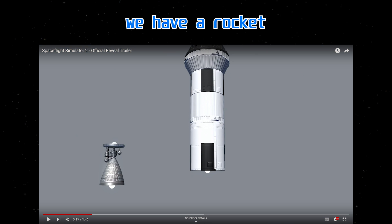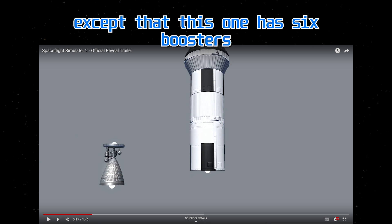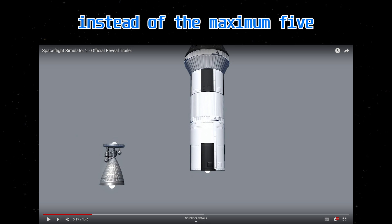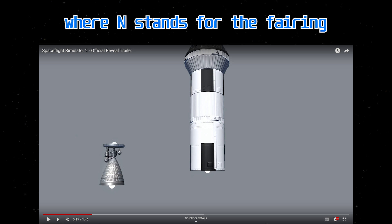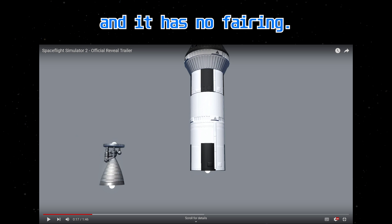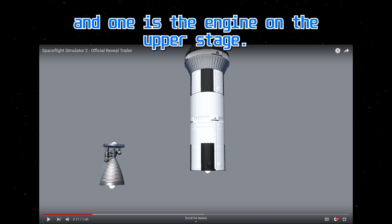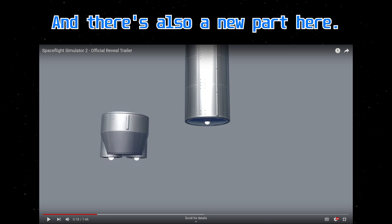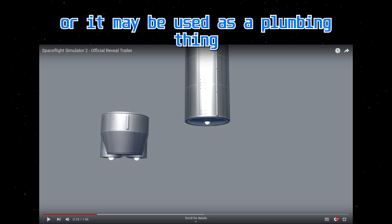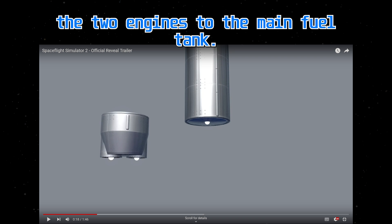Coming up next, we have a rocket which sort of looks like the Atlas V carrying the Orion capsule, except that this one has six boosters instead of the maximum five that the Atlas V can have. So it's like Atlas V N61 — where N stands for the fairing, and it has no fairing, N6 is the number of boosters, and one is the engine on the upper stage. There's also a new part here which might be a fuel tank or a plumbing intermediary that attaches the engines to the main fuel tank. We also have a look at the new engines here.